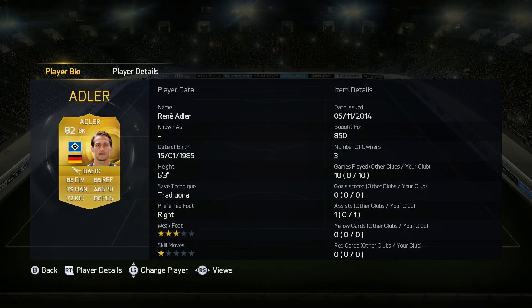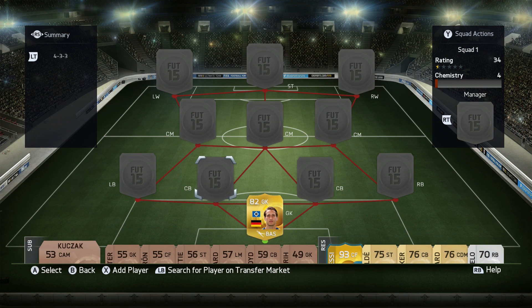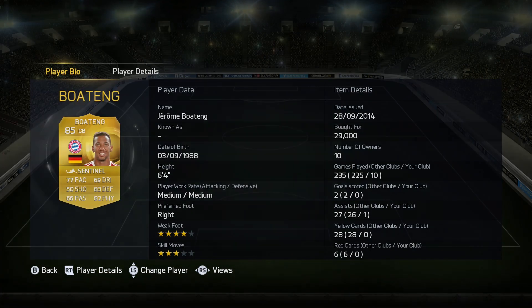To start us off in this team, we've got Adler, who's probably my favourite keeper on FIFA 15 so far. He's got 85 diving and 85 reflexes, and cost me 850 coins. He actually got me one assist in 10 games — that was from him accidentally taking a corner — but he was a really good keeper with amazing saving.